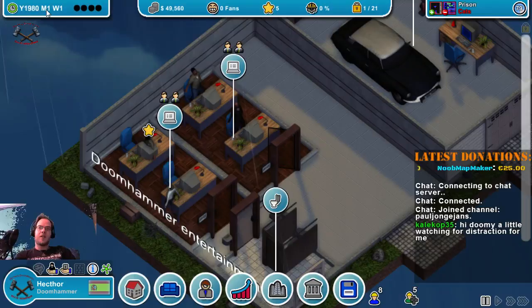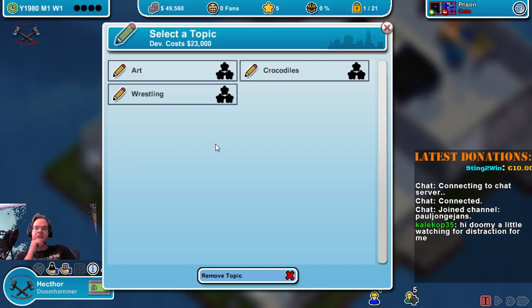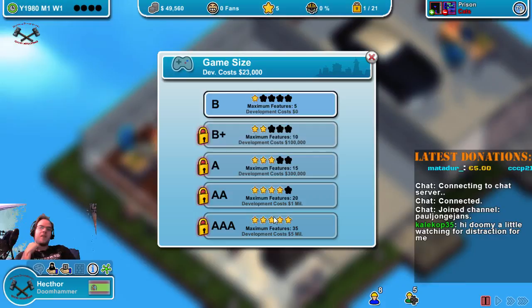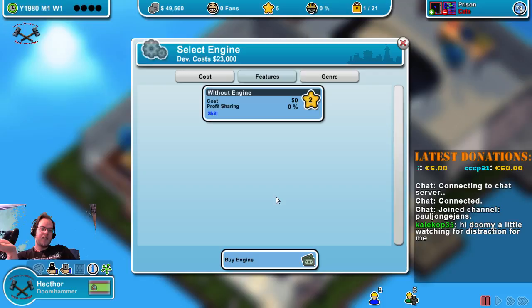Let's see what the topics are: crocodiles, art, and wrestling. That's a skill game — so we'll do crocodiles with a skill game. We can only choose retail for now. The game size varies from B, B plus A, double A, triple A — but we only have A or B at the moment. We don't have an engine yet, so we just have two features altogether.